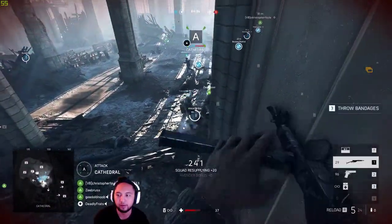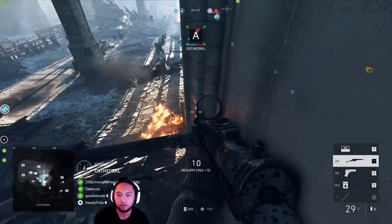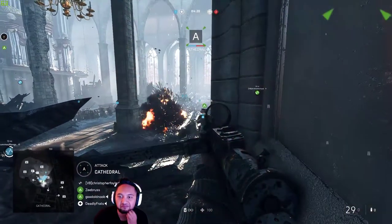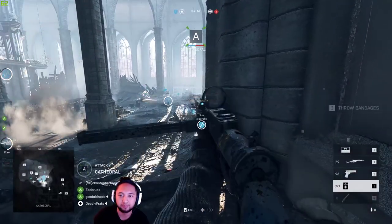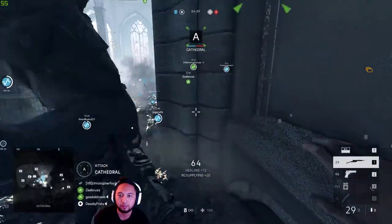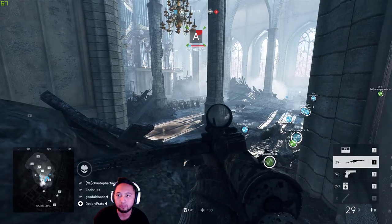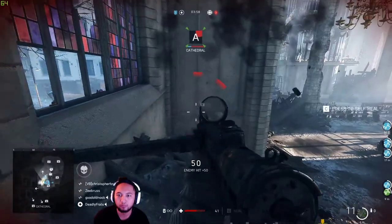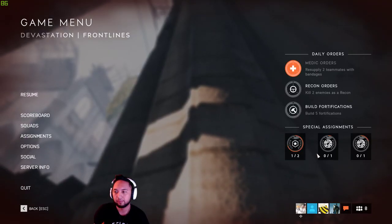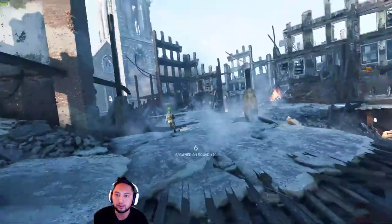There it is — getting some kills here. I really need ammo though. I'm just gonna keep letting my team know here; this guy's not giving me ammo. Oh, looks like we're getting flanked here. Well, we got two kills there. So I need a really good flank here to be able to do this this round, otherwise we'll have to find a new game.